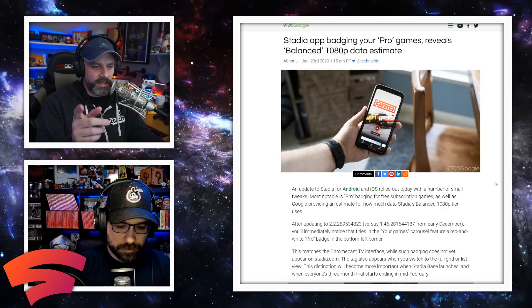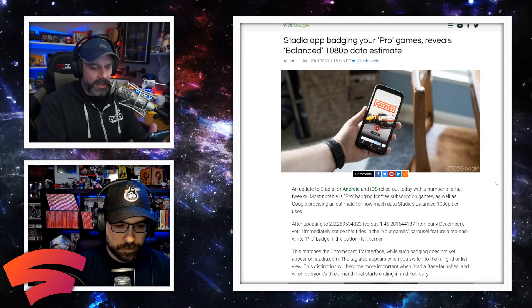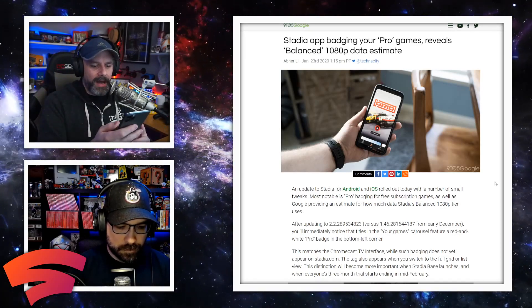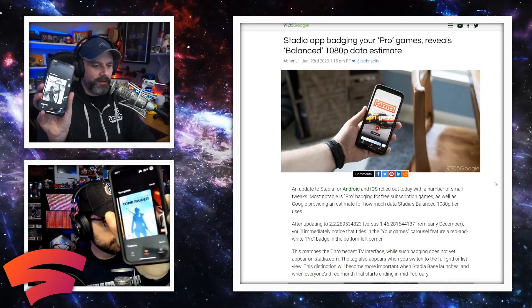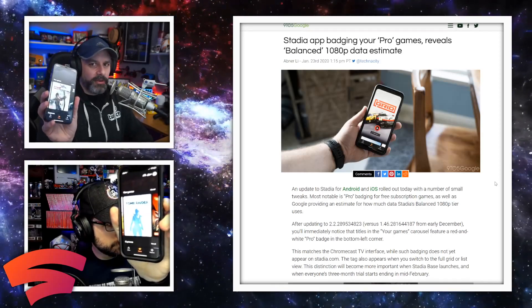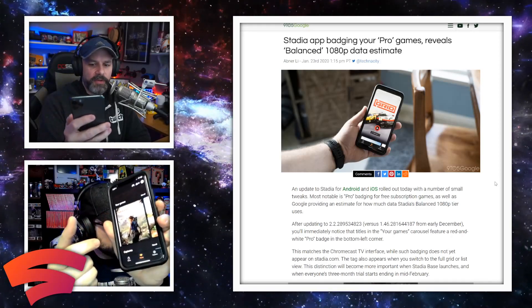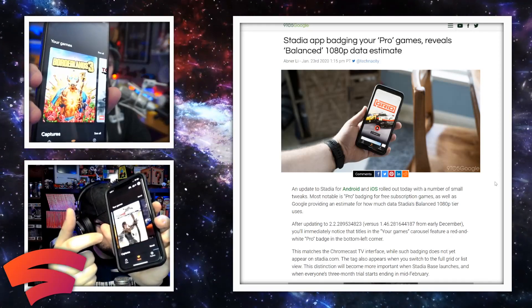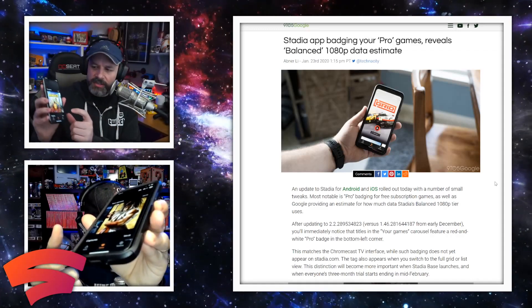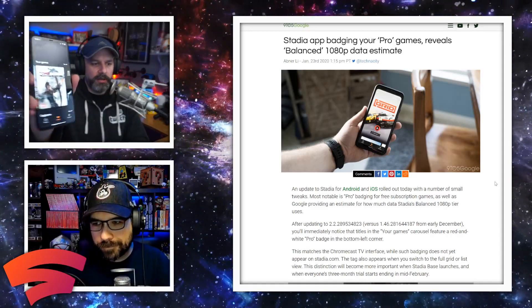There are people who are going to say that was always there. What they mean is that if you look at your games — right now I'm looking at my phone — if it's a game you claimed through Pro, it's going to have a little badge on the bottom for Pro. If it's a game you have not claimed through Pro, it won't have the badge. You can see that Borderlands 3 does not have the badge on my app, but Tomb Raider does.